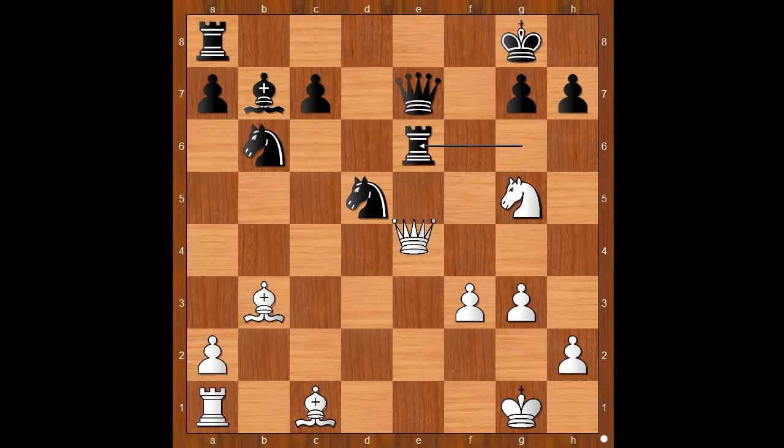Black to move. How to capture the rook? Queen takes on e6, rook takes on e6 is even worse because of queen takes on h7 check, and after king to f8, queen to h8 checkmate. Back to our game.